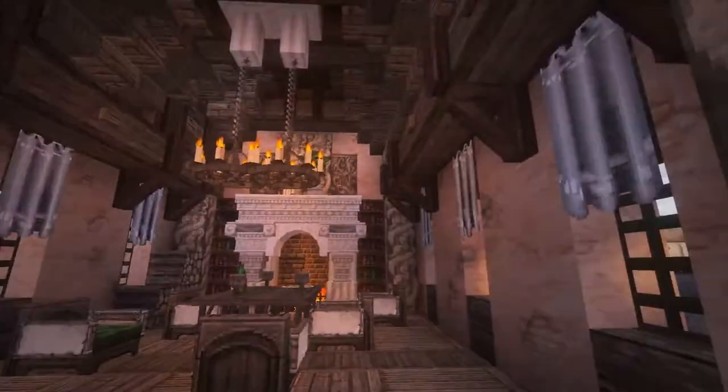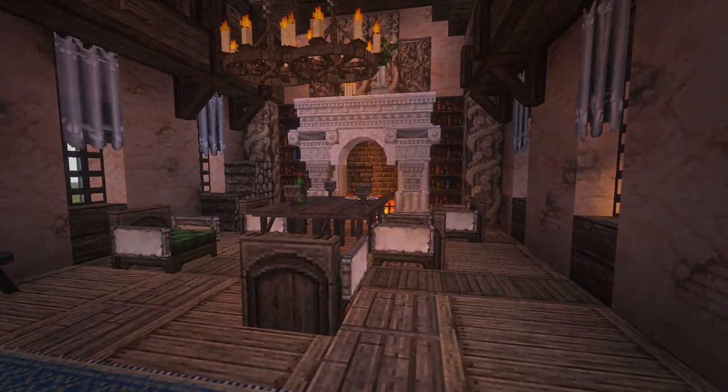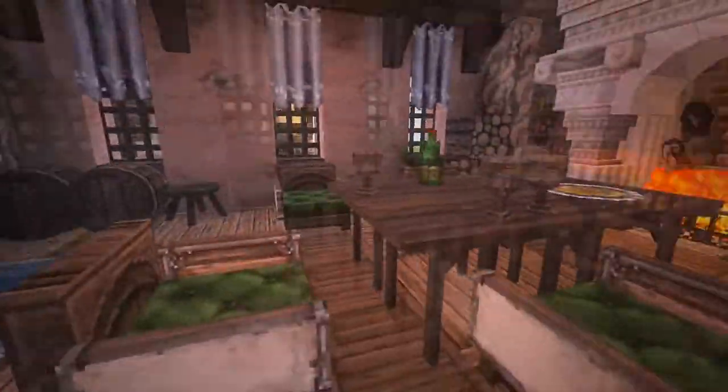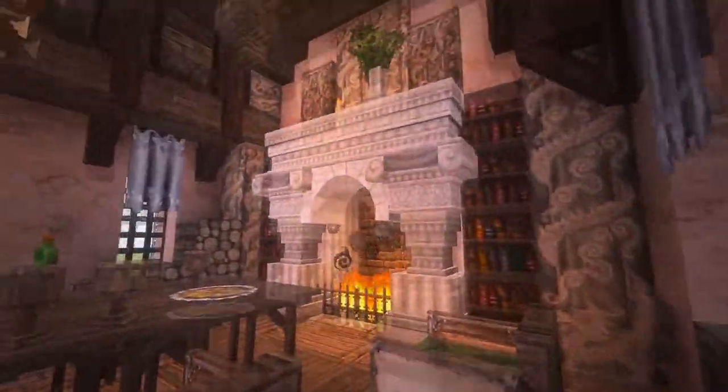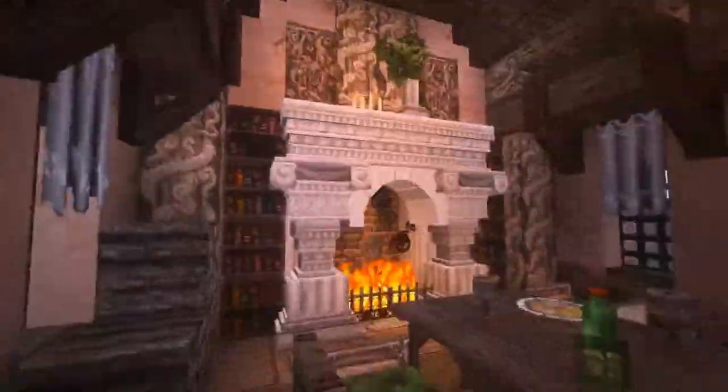Something I didn't do last episode, just because I ran out of time, was building the interior of the upstairs of the stables. So we're going to take a look at that today. This is what I've come up with — we have a big tea room with chairs sitting around and a nice fireplace. Look at that beautiful hearth, it's beautiful. I like the details, it looks so massive and so royal.